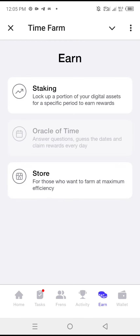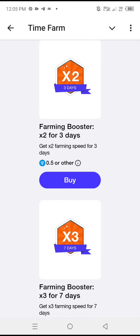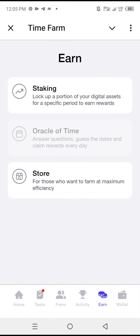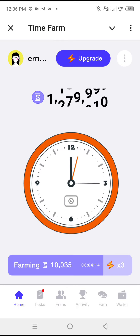Under the same menu you have the Store. If you want to farm at maximum efficiency, you can buy assistants here to help you grow faster using TON. Then there's the Wallet section, where you can connect your Time Farm account to a TON wallet.